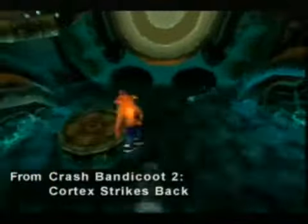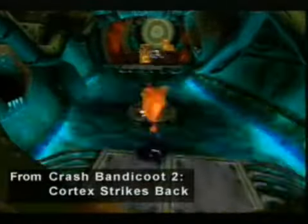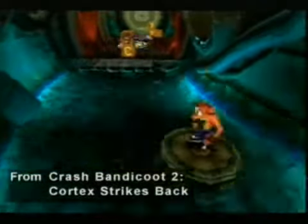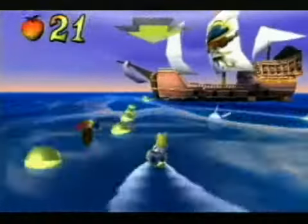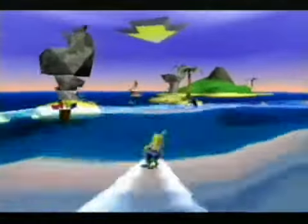We've been able to achieve things that just haven't been seen before on the PlayStation. One of the accomplishments in Crash Bandicoot Cortex Strikes Back was having Crash wade into water and subdivide perfectly into water, which is something that hadn't really been seen before on the PlayStation — and at first there was some debate whether it was feasible. Now we've gone another step in Crash Bandicoot Warped, where we have entire rounds where everything is floating in the water.